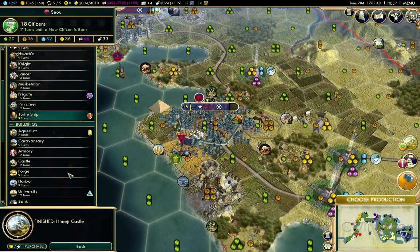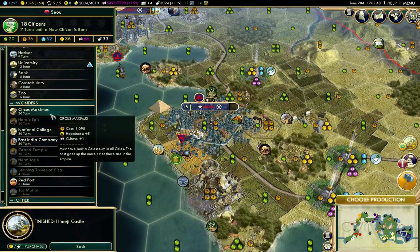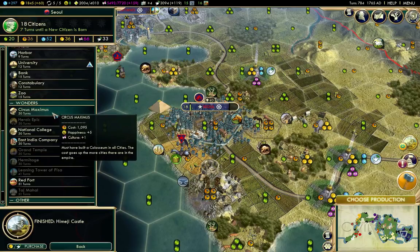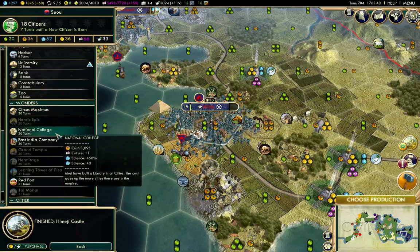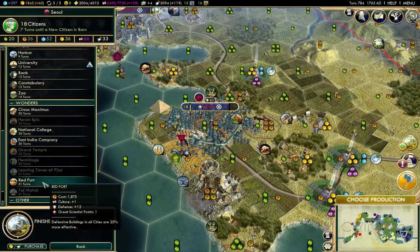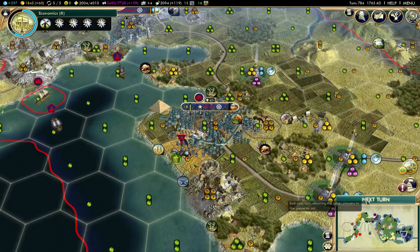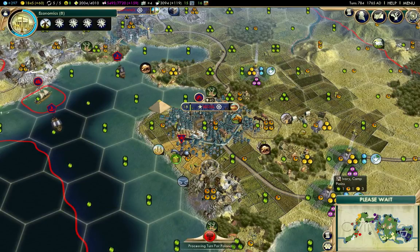Let's see what options we have for building here. Circus Maximus is happiness, that one is science. The Red Fort — I think the Red Fort is worth going for here. I talked about it last time around.